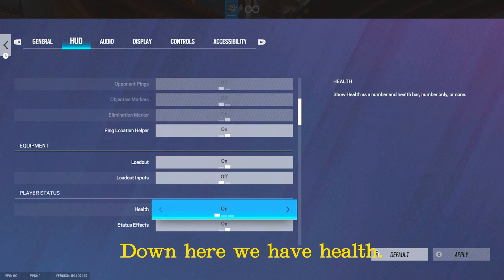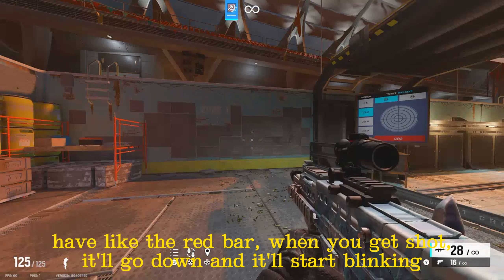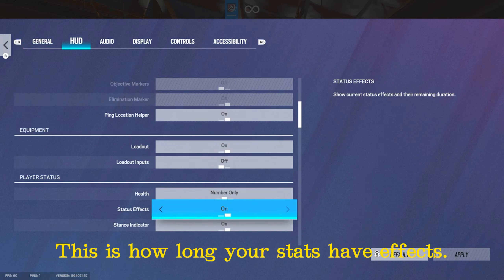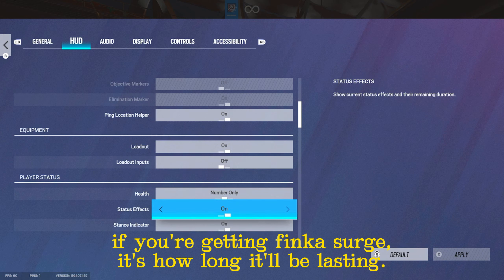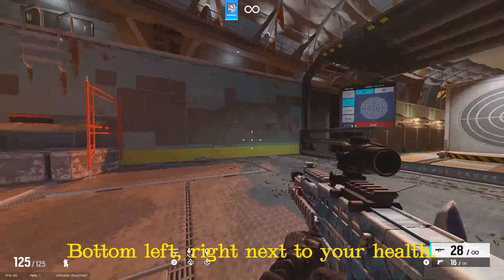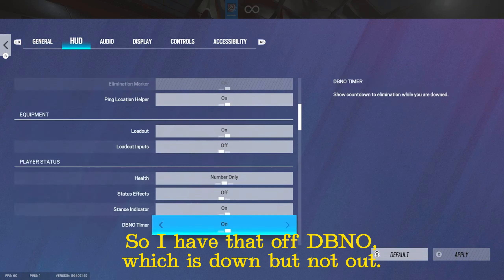For health, I have it on number only because if you have the red bar it'll start blinking bright red in a 1v1 situation and I find that stressful. Stats effects duration shows things like a mute jammer or thatcher effect — I've played long enough not to need this. Stance indicator at the bottom left tells you if you're prone, standing, or crouching — I have it off because I can already see that in-game. DBNO shows a timer for how long before you bleed out — I have it off.